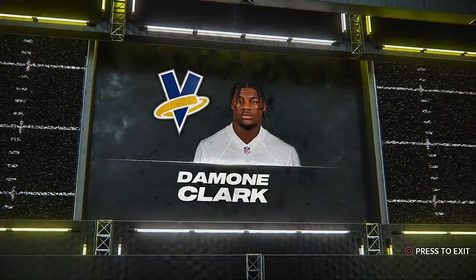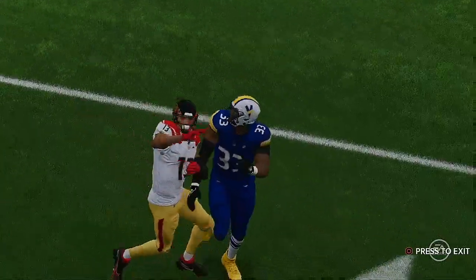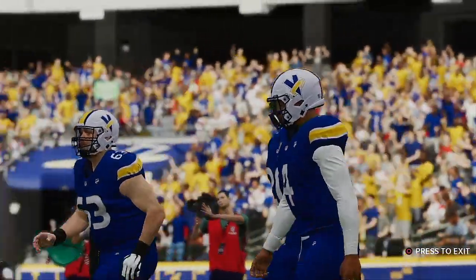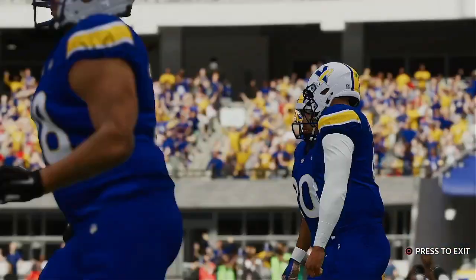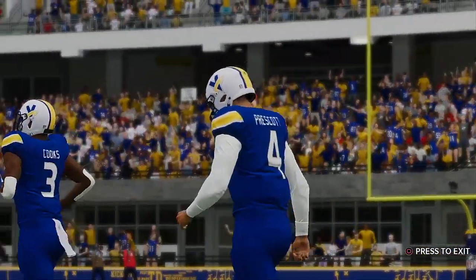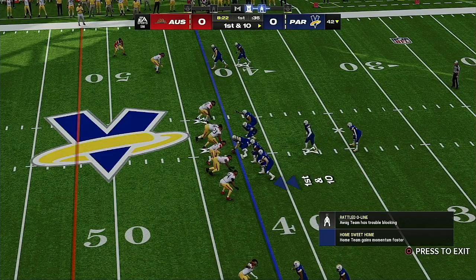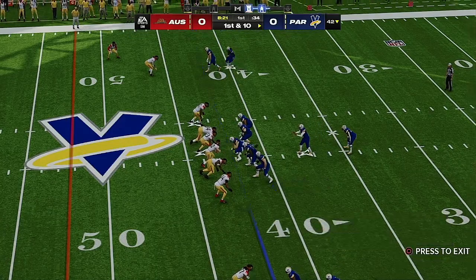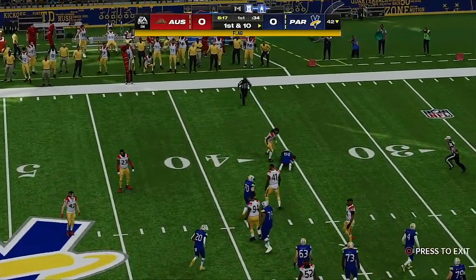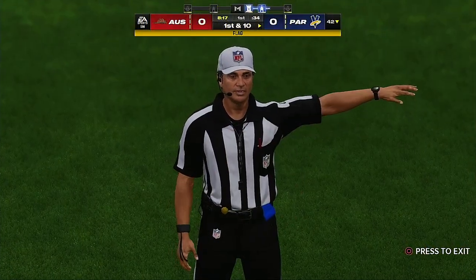A lot of quarterbacks do that and often pay the price. Back onto the field comes this offense, ready for their second drive. They'll start in excellent field position following the INT — first and ten at their own 42. Following the interception, here's Prescott, able to hit his target. The play goes nowhere though — losing yardage back near the 40 at the 39.